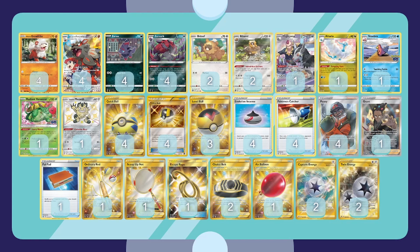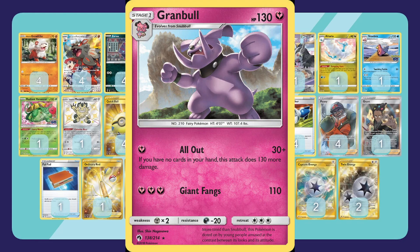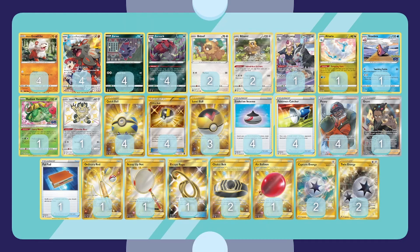Before we get into the deck list, let's talk about the history of this kind of deck. Hisuian Arcanine's attack does a lot of damage if you have no cards in your hand. It brings back a fan favorite — Granbull from Lost Thunder, which did 160 damage for one energy if you had no cards in your hand. That was a fairy-type Pokémon, and people are really excited for this version.